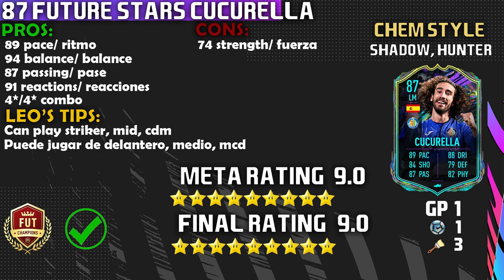25 games later and we finally have 87-rated Cucurella, and honestly it is worth it. You saw what he did in Fut Champs — not against an easy opponent. A hat-trick of assists showing how good his passing is, and then the cherry on top, he scored a goal with a ball roll on the goalkeeper. That is what you love to see.